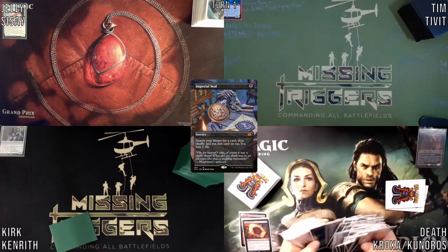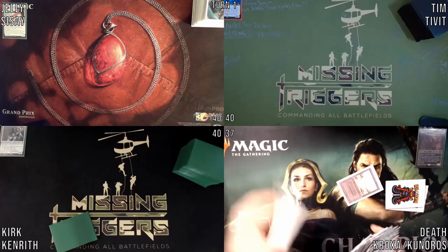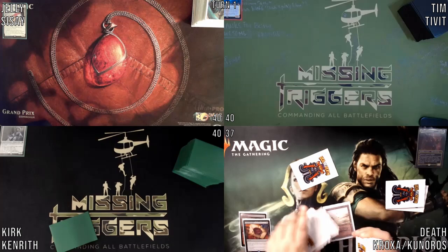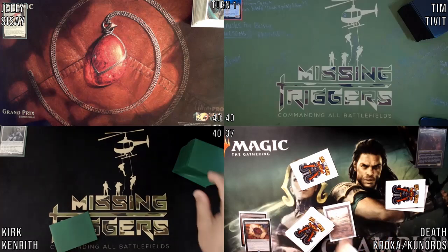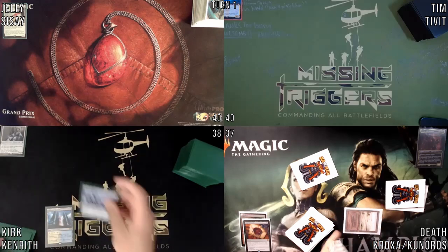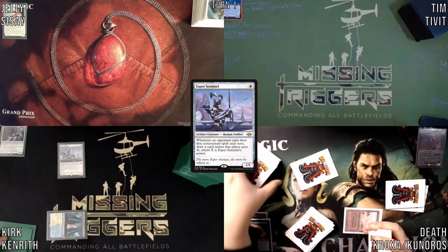Badlands. Here's the Badlands. This is the card that I desire. And with that, I will simply pass the turn. I will untap, upkeep, draw. I will Shock in a Hallowed Fountain, taking two down to 38. Cast an Esper Sentinel. That will pass.